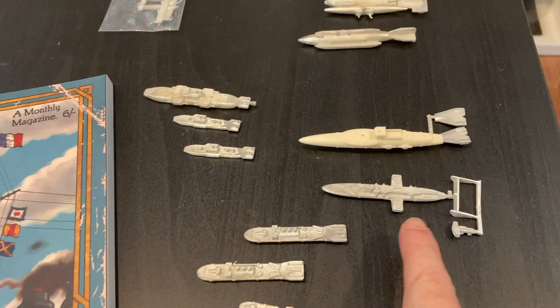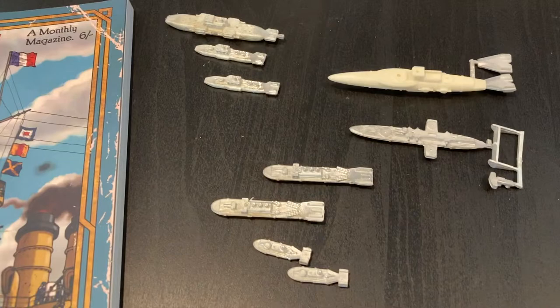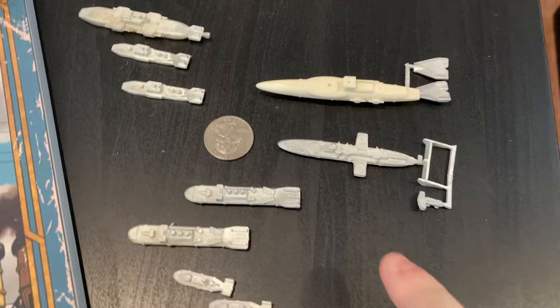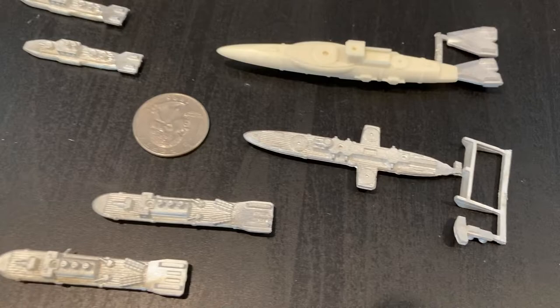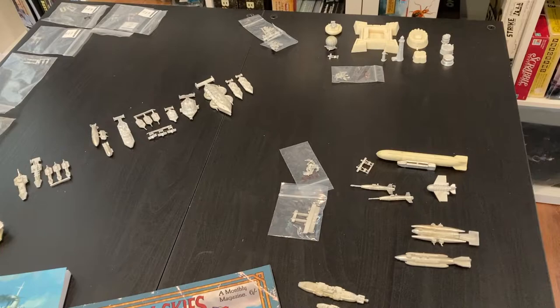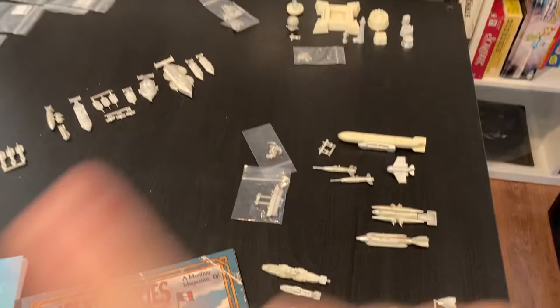This is one of the cruisers, which has interesting side sponsons for guns and an unusual tail where the back gets clipped off with rudders sticking down — a cool looking cruiser. Then there's the Sao Paulo battle cruiser dirigible in resin, really nice. Most of those are shown in relation to one another on Brigade Games. You're never really going to know how big they are — actually, let me grab a quarter to use for scale.